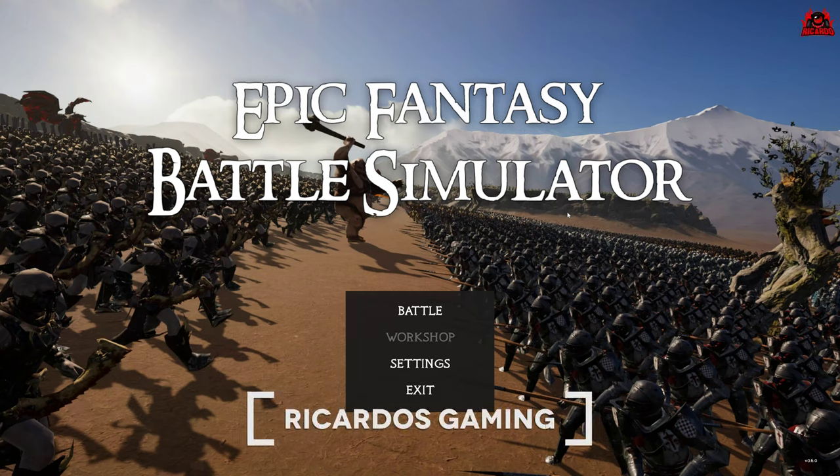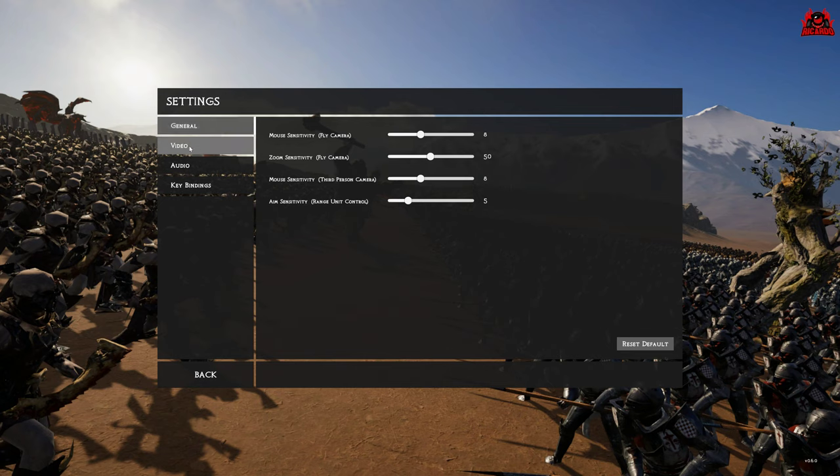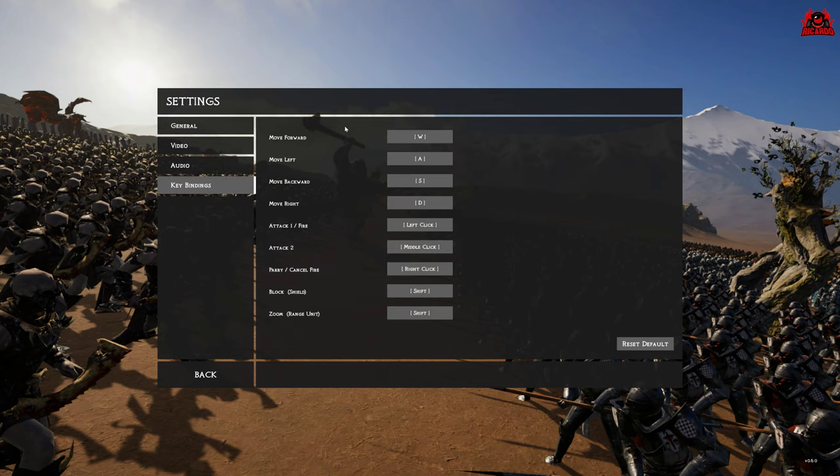Hello, it's Ricardo, and welcome to the Epic Fantasy Battle Simulator — a game where you can engage in huge, ginormous battles between your favorite fantasy clans and races, and see who will win. The Epic Fantasy Battle Simulator has been provided to me by Mutiny Software, and the full game will be released on Steam on August 30th, 2021. In this pre-release version there are only two main factions and a monsters faction.